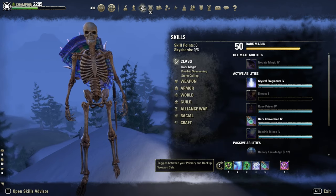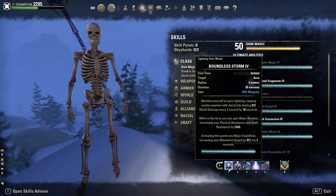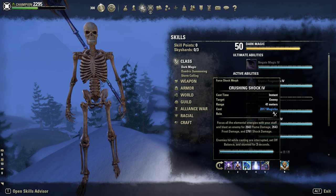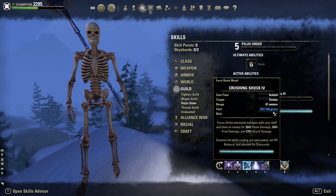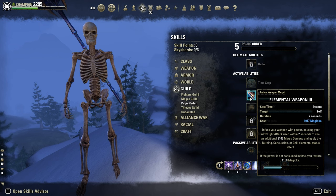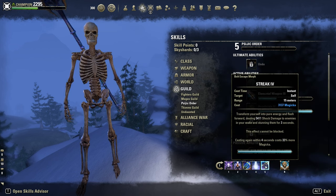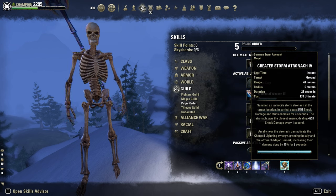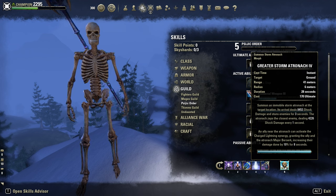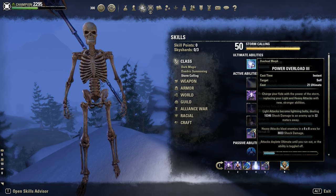Skills-wise, nothing has changed — same as in the previous patch. Boundless Storm as our resistance buff, and from Mage Expedition: Pounding Curse, Crushing Shock as spammable, or the Psijic spammable Elemental Weapon — it's up to you. Then Crystal Fragment and Streak. As ultimate, two options: Greater Storm Atronach for a more 1vX open field fight, or Power Overload for more single target pressure.